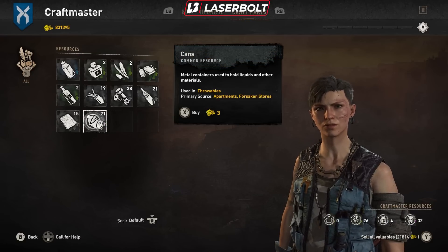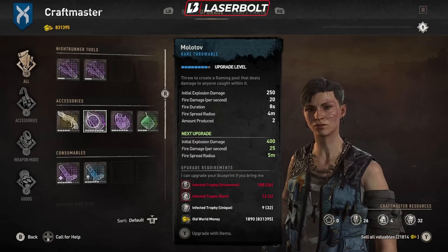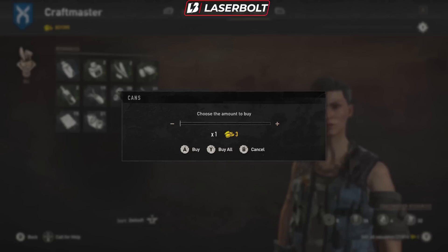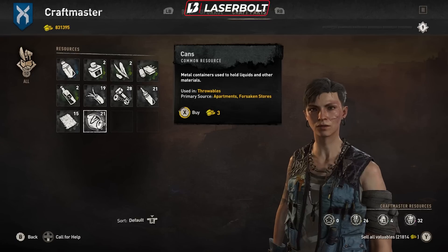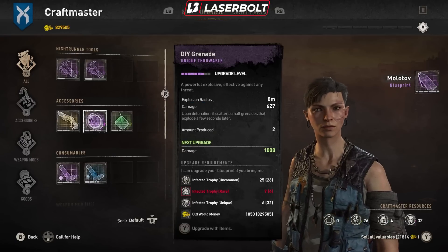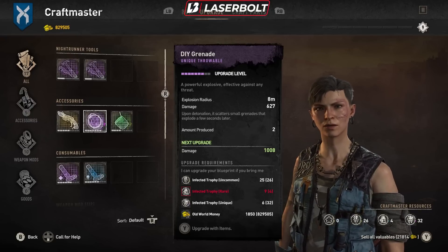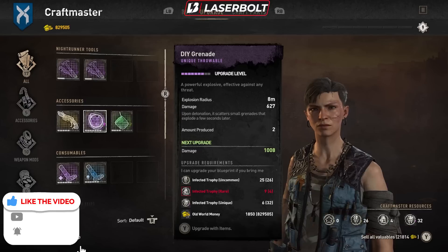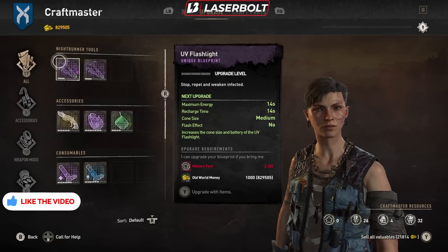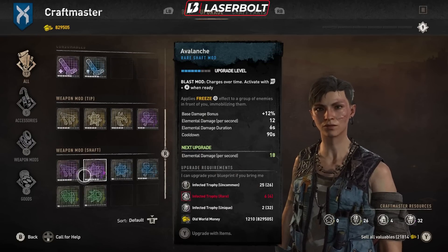We're going to do that one more time so you guys can see it in real time. Once again, the timing is what's crucial here — you want to make sure you get it right. As you saw right there, the Molotov got upgraded without a problem. So once again, whatever you want to upgrade, just put your cursor over it and that will automatically upgrade the blueprint. Really fast, really easy. You're going to be able to upgrade your night runner tools, your accessories, your consumables, your weapon mods — anything that you want to upgrade, you'll be able to upgrade.